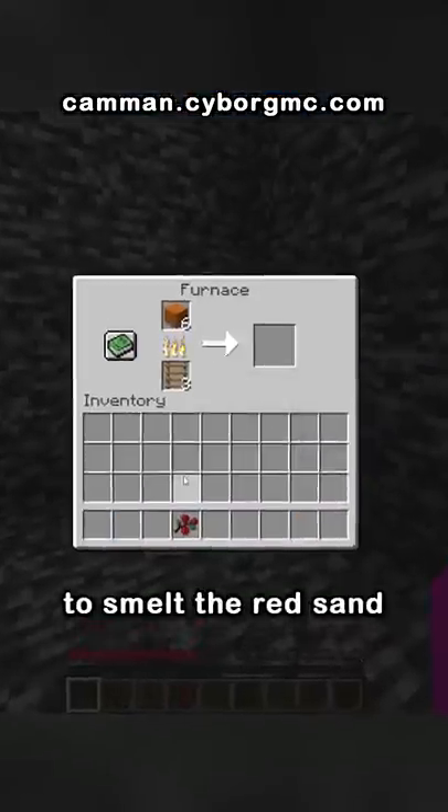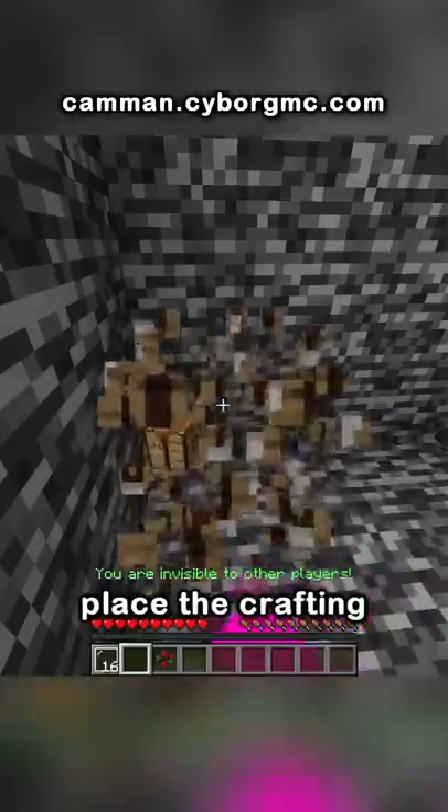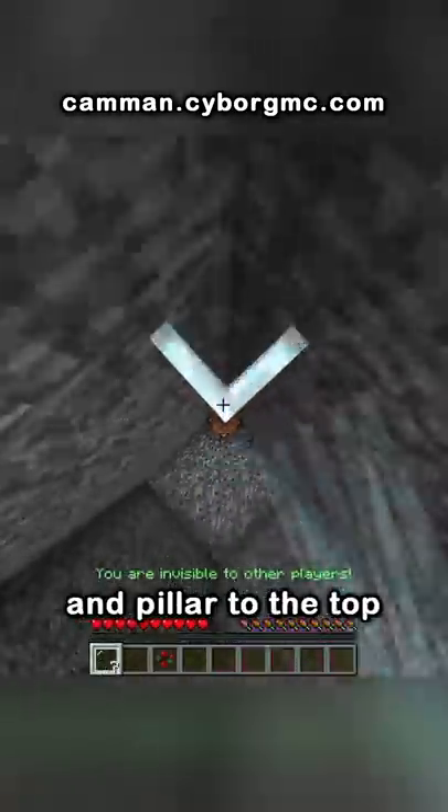What you had to do was use the ladders to smelt the red sand into glass, turn it into glass panes, place the crafting table on top of the furnace, and pillar to the top.